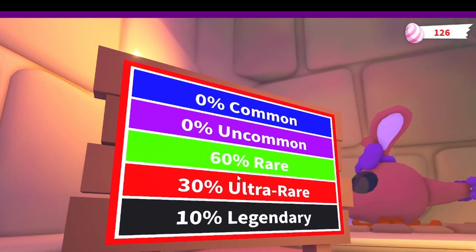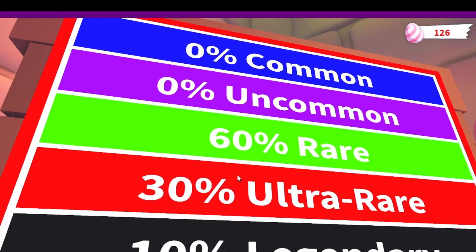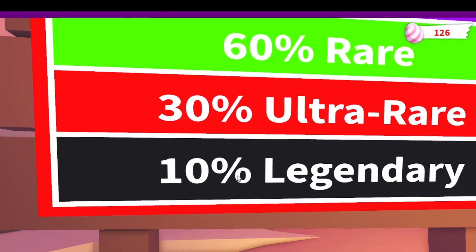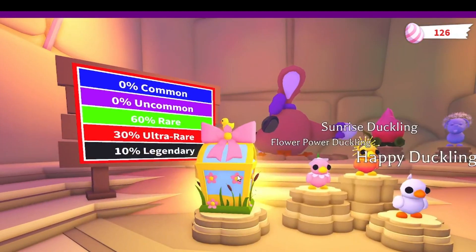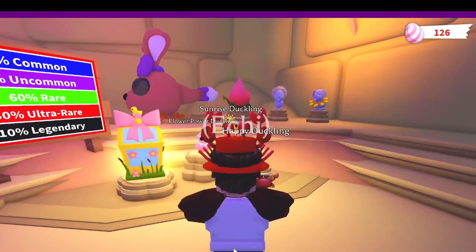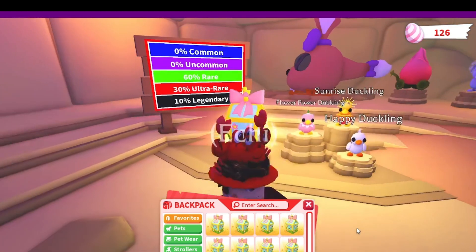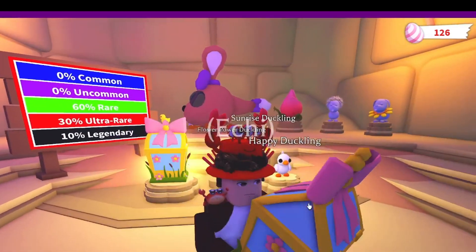This is the percentage breakdown: we have 60% rare, 30% ultra rare, and 10% legendary. It's almost the same as the moon bear boxes. Alright, we have everything here so let's get started with our first box!